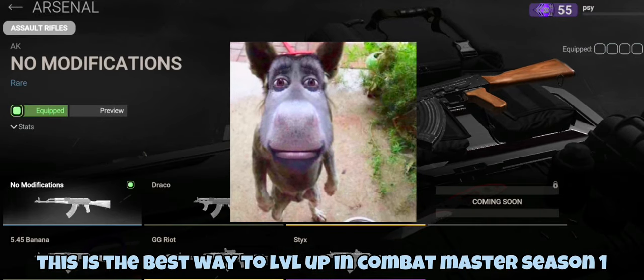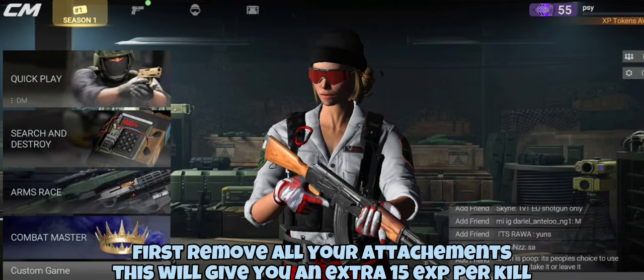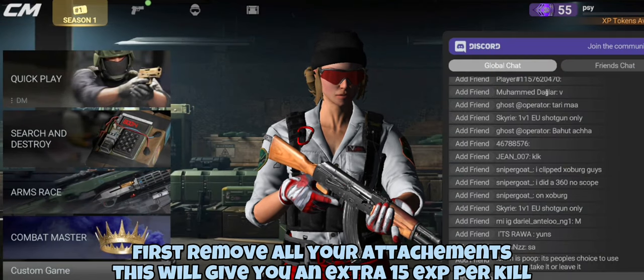This is the best way to level up in Combat Master Season 1. First, remove all your attachments. This will give you an extra 15 EXP per kill.